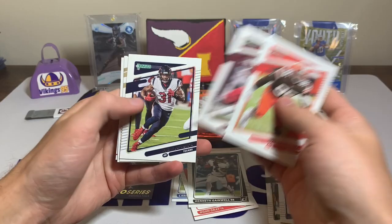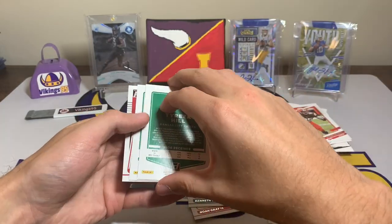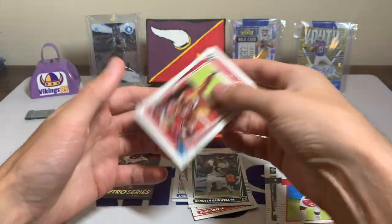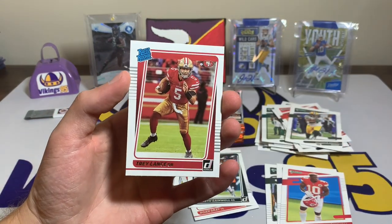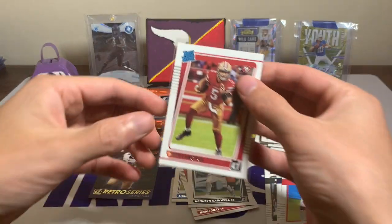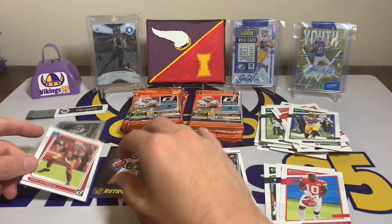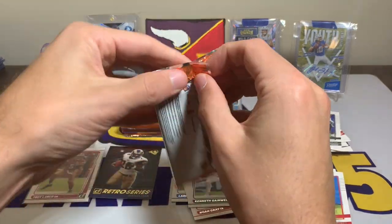Devontae Adams, Tyreek Hill variation, and hey — Trey Lance! There we go, rookie quarterbacks, not bad. Trey Lance — our first rookie quarterback of this box. Hopefully we can see another one. Not bad, not bad. If only it was the silver that would have been awesome, but that is okay.